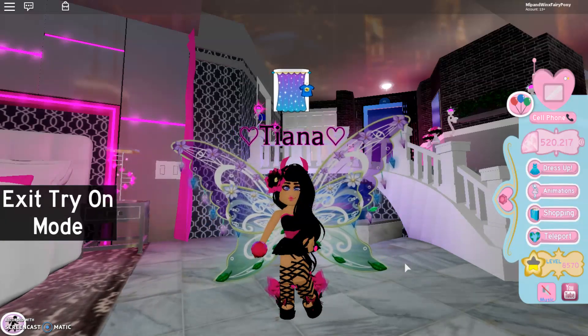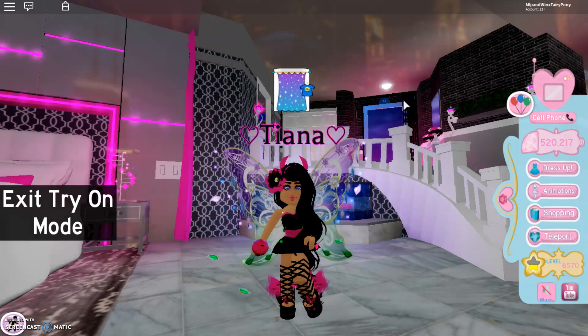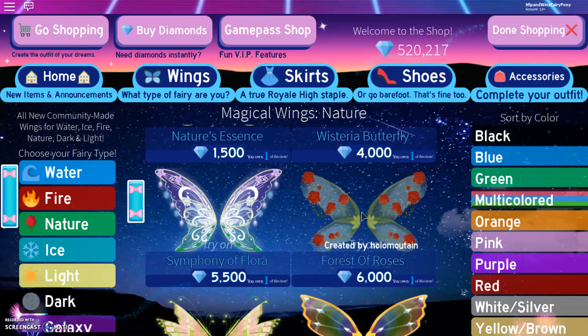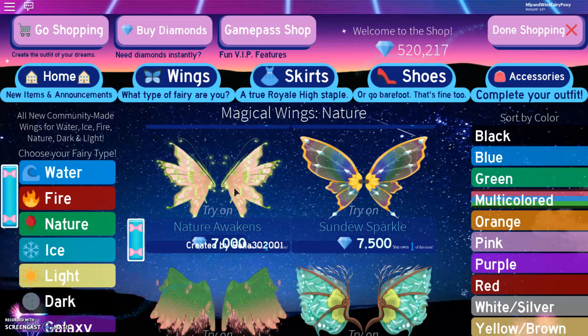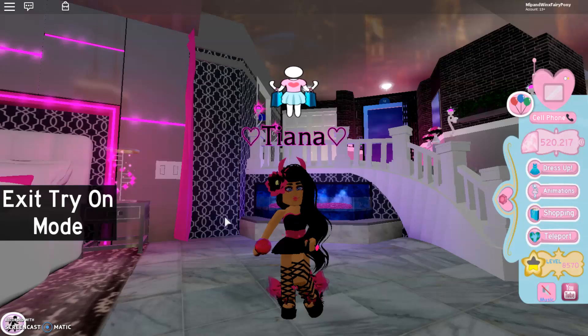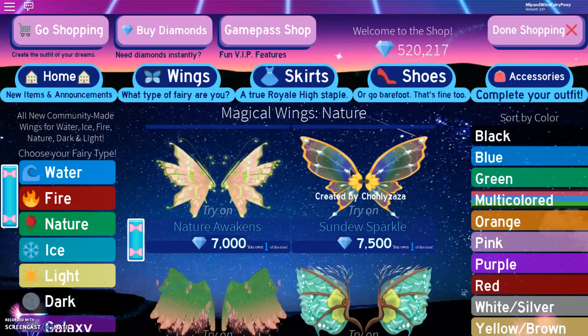They're actually so big, and I love the shape of them — they're like definitely in the shape of fairy wings. Here we have Forest of Roses — these wings look very stunning, we have some red roses on them, and I think these wings are probably see-through as well. Very beautiful. Here is Nature Awakens — I love pink and green together because it just looks so beautiful and definitely reminds me of a nature fairy. And these are the Sun Dew Sparkle — they kind of remind me of light wings, but they do have a sunflower on them, which also reminds me of Princess Savannah, which is my sunflower fairy.